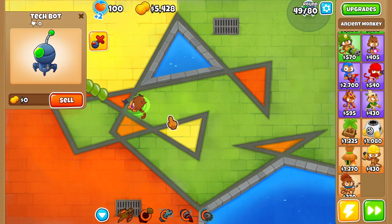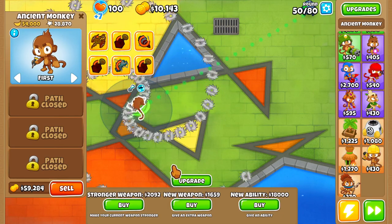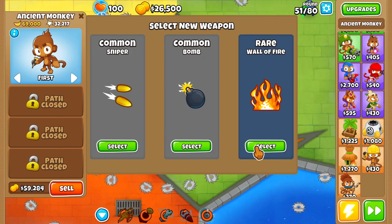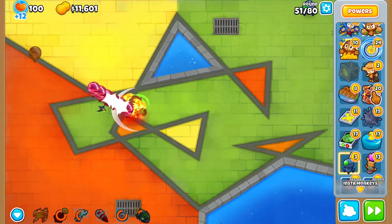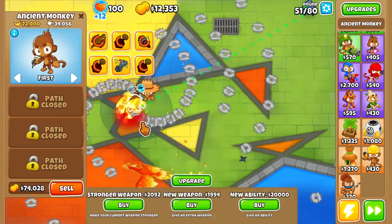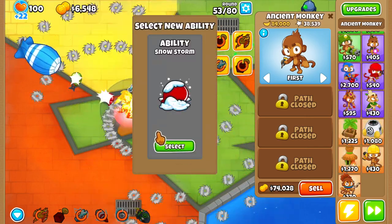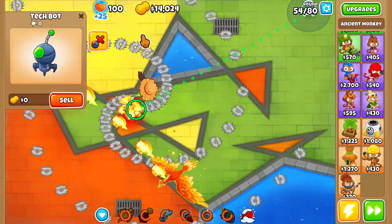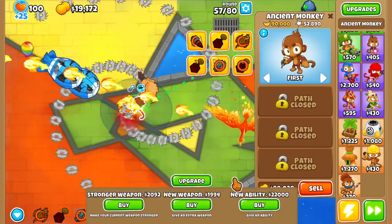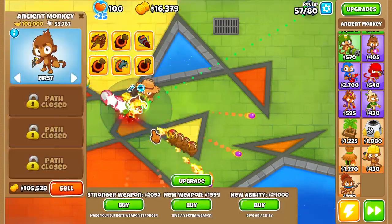Another elite sniper ability — okay, I'll take it. Yeah, we just need a little bit of damage and we just need to get through these early rounds. Let's get a monkey farmer down. Get that going. So yeah, now we have the MOAB Eliminator ability, which is gonna be really nice for dealing with MOABs very easily, because it just shreds through them.